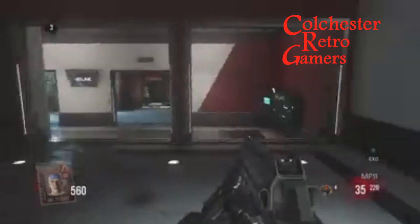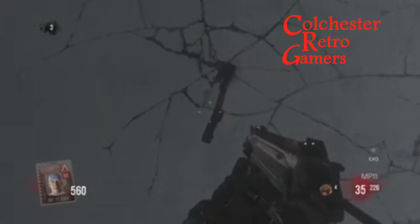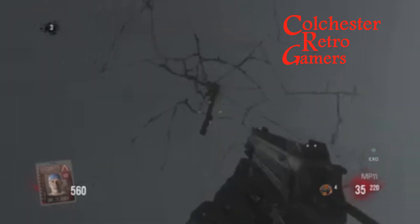You walk up to the spanner and press the square button. This will activate a 3 to 4 minute long song, which we haven't included here because of copyright reasons. But that's the easter egg complete. Thank you for watching, please subscribe for more videos to come. Thank you very much.